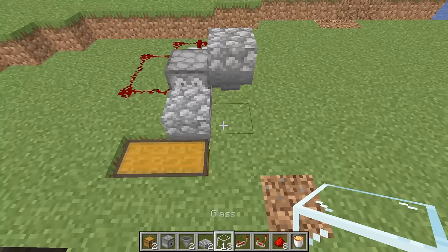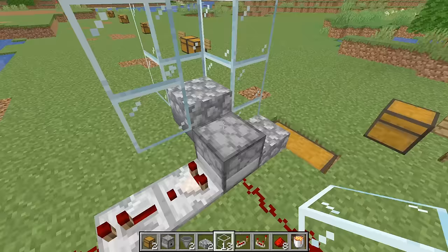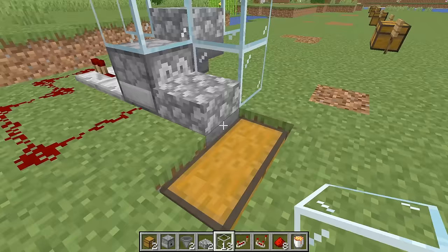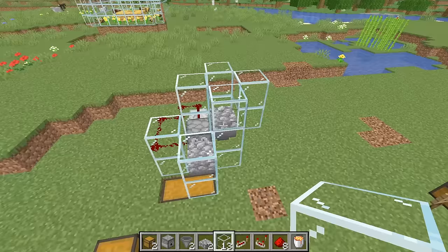Next, grab your glass blocks. From this corner here, come up three blocks, come to the side and up two blocks, come to the back and up two blocks, and then come above the dispenser and add two more blocks. Then come beside the hopper with the slab and put two more blocks down, and two more blocks in the front.